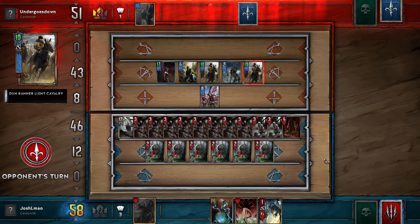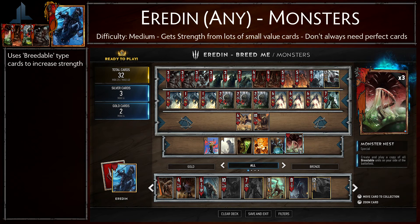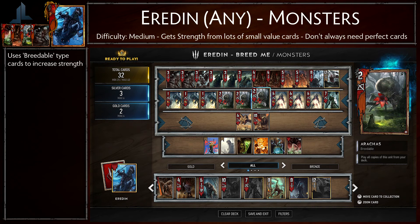Let's jump straight in and show you the deck and the cards needed for this strategy and go over the reason why we've picked them. The first thing you've probably noticed is that there are a lot of duplicate cards, and this is for a very good reason. The main focus of the strategy is the ability which lets you play all copies of the unit from your deck. The main cards that allow you to do this are the Neckas and the Arrakases.